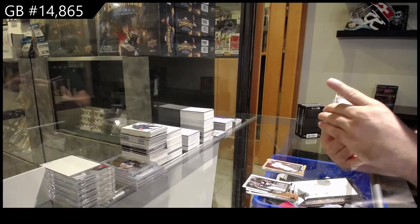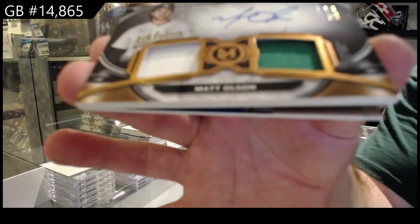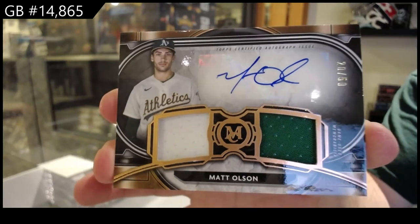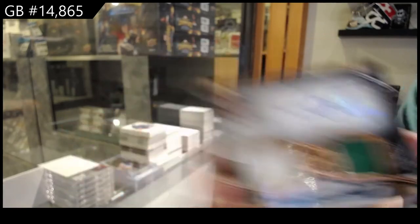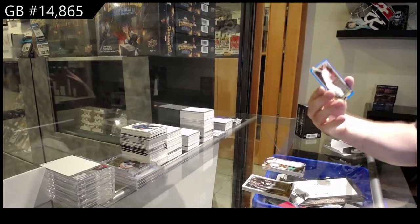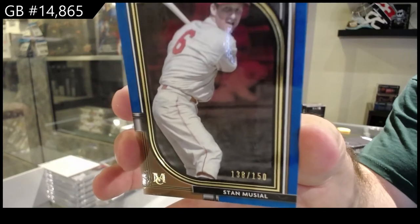Oh, that's cool — numbered to 50, dual jersey auto of Olsen. Numbered to 50, Olsen. And we've got a blue numbered to 150 — Musial, Stan Musial — numbered to 150 for the Cardinals.